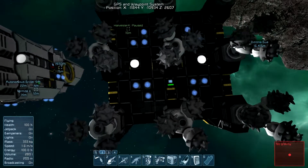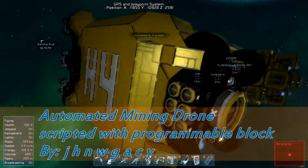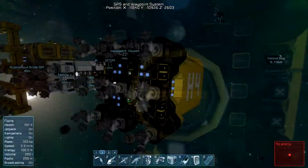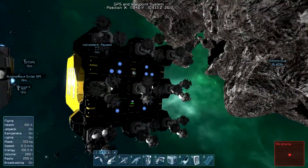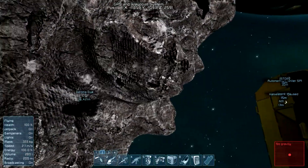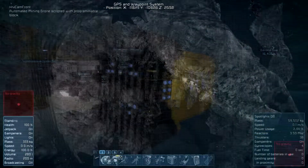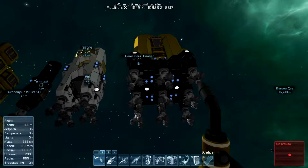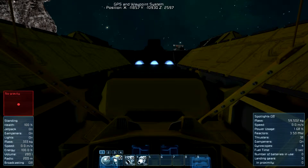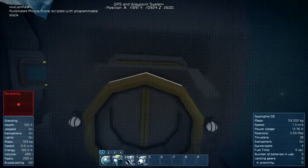The next one is this scary-looking fellow, the Harvester 4. It uses a programmable block so I'm very excited for this one — it even has some tires on the back, it remembers asteroid coordinates and all that good stuff. I'm really excited to show this one around on that asteroid. The way it works is: get in the cockpit, press 2 to activate rear control, dock the connector using the camera, then press 1 or external view.